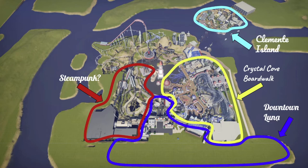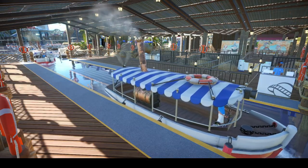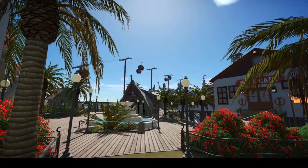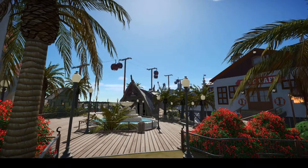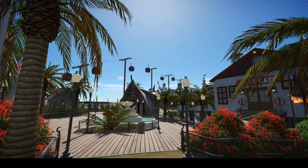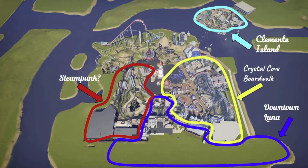The next area is Clemente Island. It's kind of a place where guests could stay if they want to stay on property. It's away from the hustle of the park, with a ferry service and a sky tramway that take you to and from it. There are beach houses, dining, restaurants, and hotel rooms on the island — more of a resort for the park. Similar to Downtown Luna, you don't actually have to pay to go there; it's open to the public.